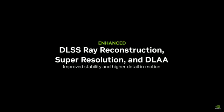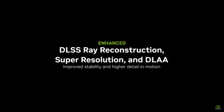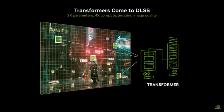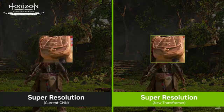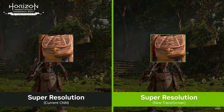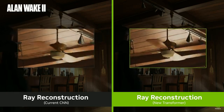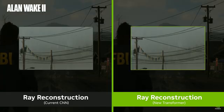Another upgrade that DLSS 4 brings for all RTX GPUs, including the 2000 series, is the use of a transformer-based model versus the convolutional neural network model used so far. This enhances DLSS Super Resolution, Ray Reconstruction, and DLAA by using more tensor processing power to get cleaner image quality, better upscaling, less ghosting in ray reconstruction.